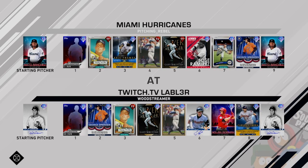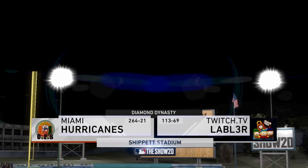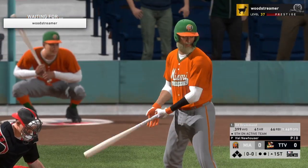Today's opponent for 6-0's debut is going to be Wood Streamer. He's going to have Hal Newhouser on the mound, and his lineup has his cap leading off, then Springer, Mickey, Gary, Chipper, Biggio, Gorman, and Correa. He has quite a bit of righties, which is going to be good for 6-0 in his debut. He's got half and half, so at least 6-0 has four righties to face.